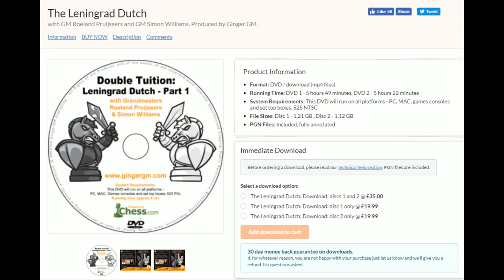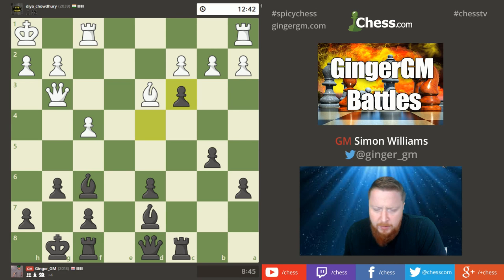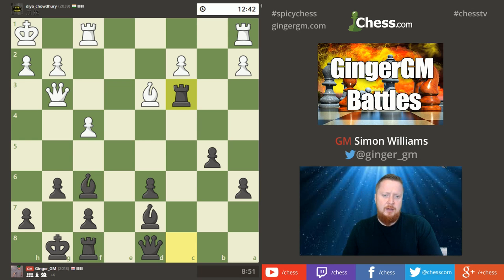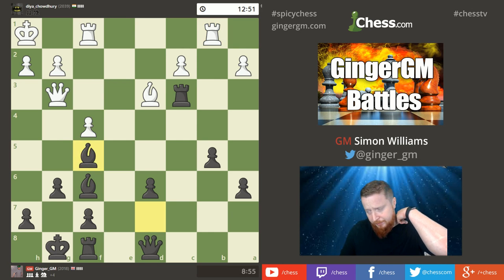While we wait — Ginger GM has released a new DVD: the Leningrad Dutch. It's a two-part DVD, about 11 hours in total, filmed jointly by myself and Grandmaster Ruland Prussis, who's an expert — two grandmasters for the price of one. If you want to learn a great opening against d4, go to gingergm.com/shop. It's got everything you need, including second-move alternatives in the Dutch. Very hard work, very high level.